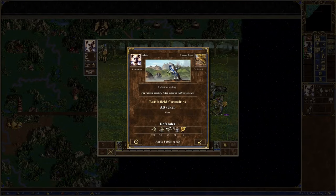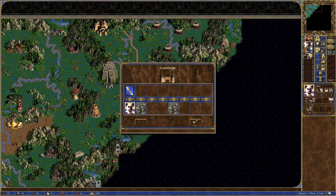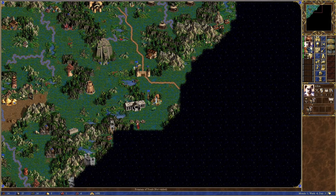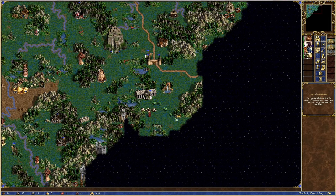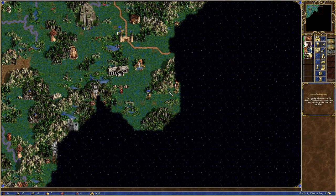After visiting the library and getting a plus 2 to my stats, there is a power artifact guarded by hydras close by. These hydras can actually join you, especially if your army is hydras or chaos hydras only.